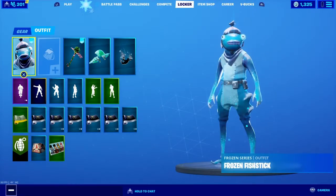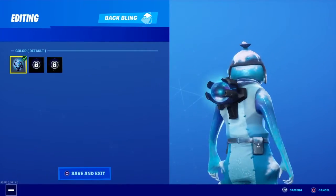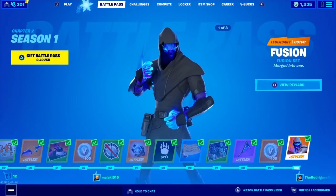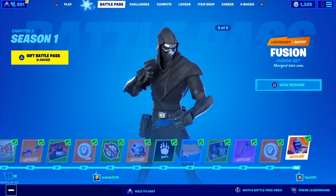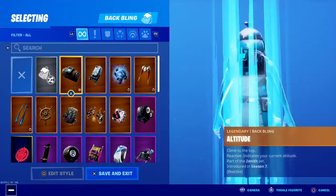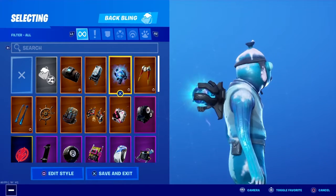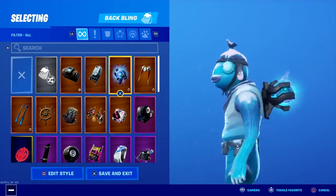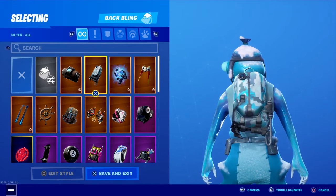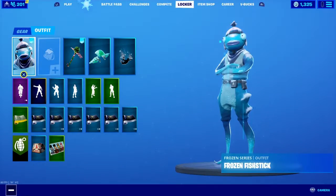The first one is the Fish Sticks skin. You probably say you don't have a combo for that, but if you're Tier 100 and you have the Season 10 Tier 100 skin, yes you can do this. If you have the Back Blade right here, you want to put this on with this. That's the only thing I have with it, but there's another one — if you guys have the Frostbite skin, you can use this for it. It looks pretty matching.